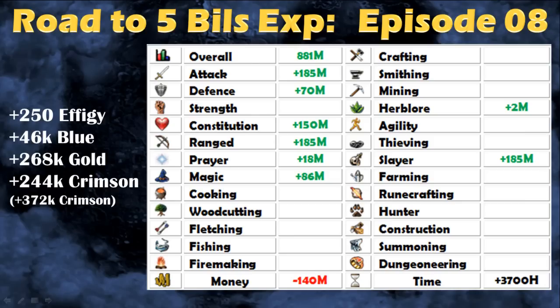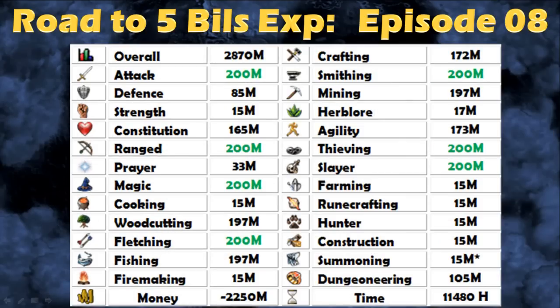I will also be able to get 250 RPGs, assuming I get 1 RPG every 750k experience in Slayer, plus a lot of blue, gold, and crimson charms. For the crimson charms there are two rates: one assuming I'm not using the familiarization minigame, which basically triples the amount of charms you get, and a second rate assuming I am using it — specifically every time I have a Waterfiend task. I'll show all the summoning calculations in another video. Those are the amounts of experience I have in each skill so far in the series.